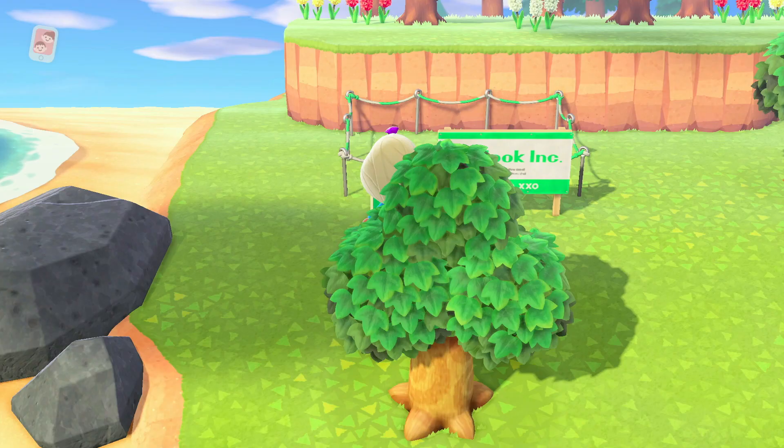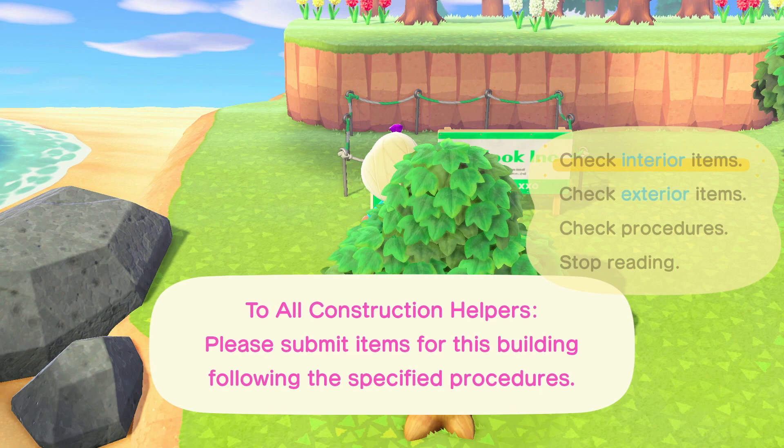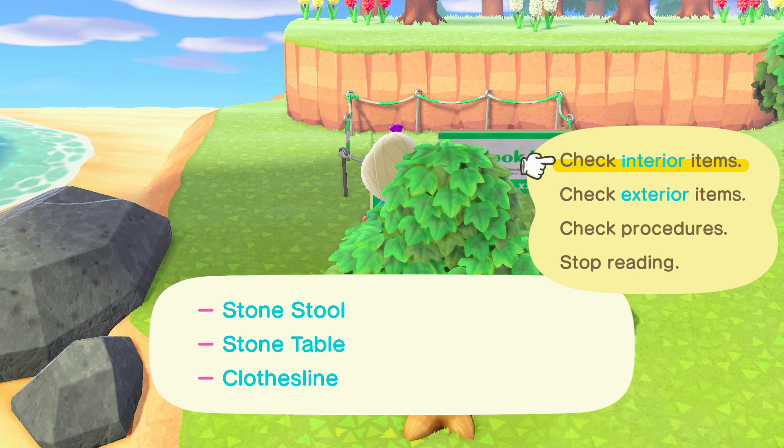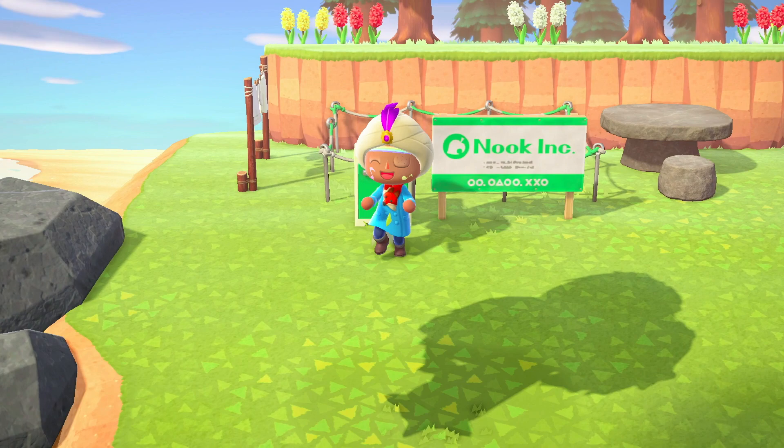Clicking on the box also lets you check which items will go inside the home for the interior and which ones will be used to decorate the exterior by placing them around the home. Once you've completed all the furnishing work for each home, you'll get a message that says you've completed your work and now you have to go back and talk to Tom Nook.